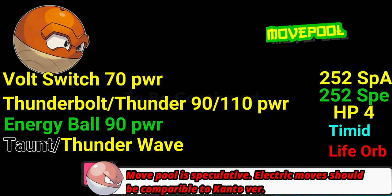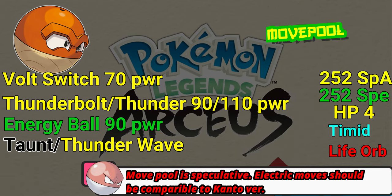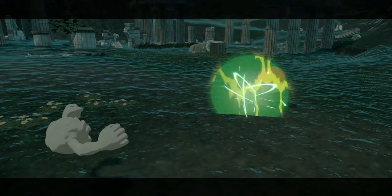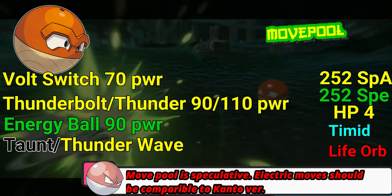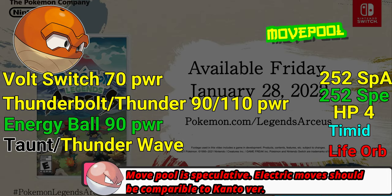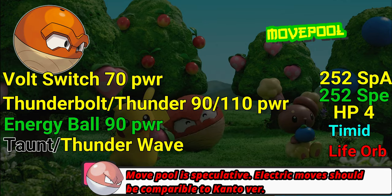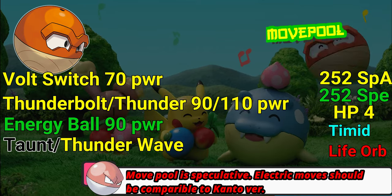We don't know exactly what the move pool is, but we can tell that some moves should carry over from the Kantonian version — that's where we're getting Volt Switch and Thunderbolt. I believe the Grass-type Energy Ball at 90 power is also available, as I think I saw Voltorb using it in one of the reveal videos. For moves: Volt Switch at 70 power as a pivot, Thunderbolt or Thunder for a 90 or 110 power Electric STAB attack — keep in mind Thunder has an accuracy check — Energy Ball at 90 power for Grass STAB, and a fourth slot of either Taunt or Thunder Wave depending on your play style.